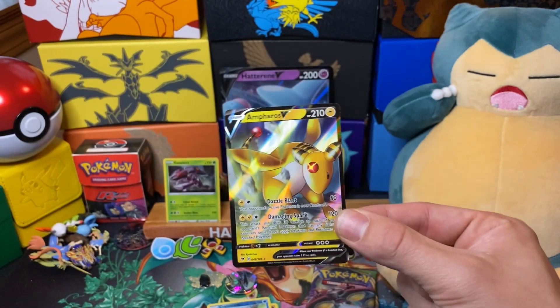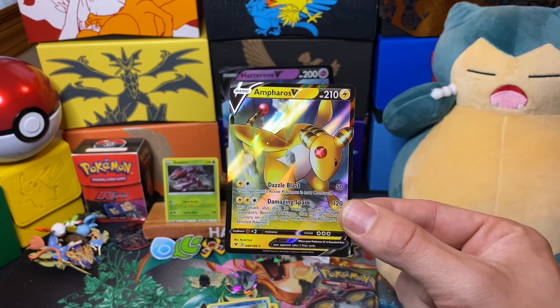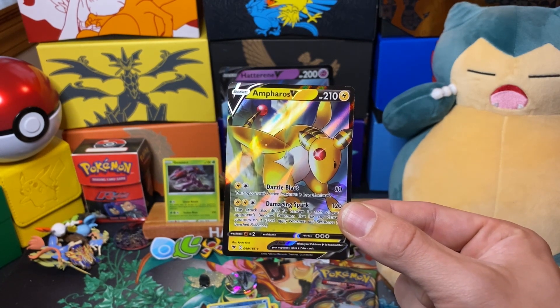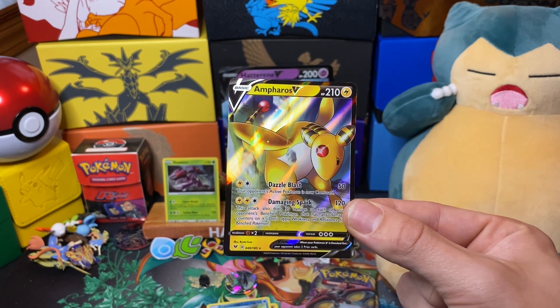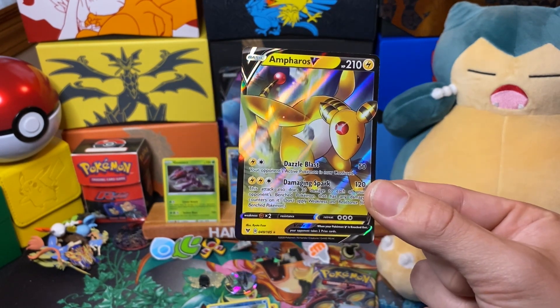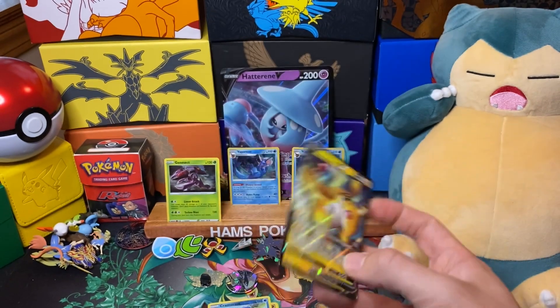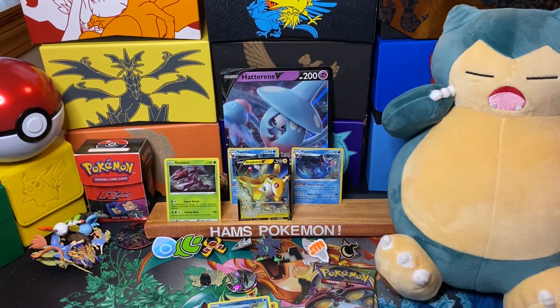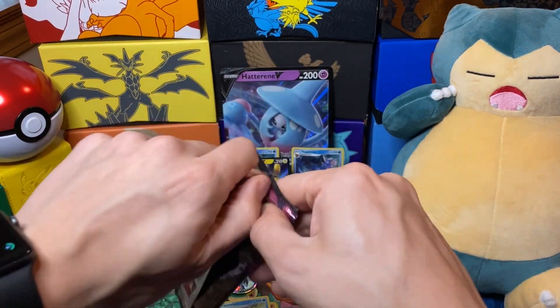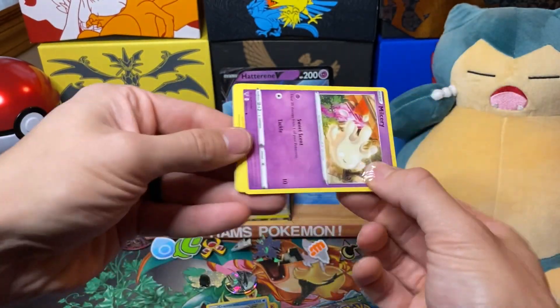And there we go — the first V of the set, 10th pack in, and it is Amrose V. I don't think this has any real playability, but let's look at the attacks: Dazzle Blast — your opponent's active Pokémon is confused and damaged. Sparkling Spark does 120 and this attack does 30 damage to each of your opponent's benched Pokémon — one of those spread attackers I was talking about. Not a terrible attack at all. Really happy to get at least one V.